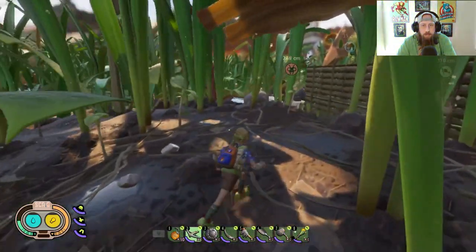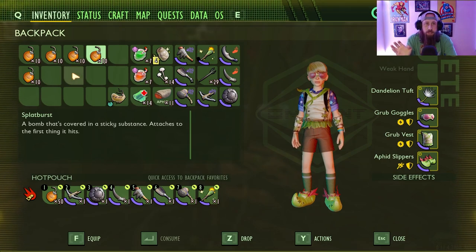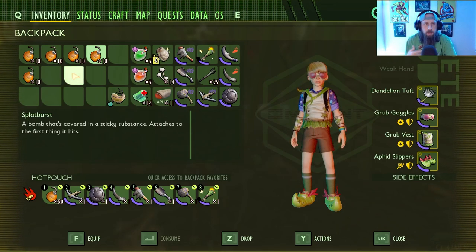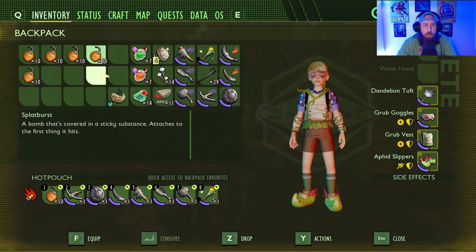Our weapon of choice is the splat burst. The issue with it is the throw can sometimes go completely out of left field — you'll be trying to throw it straight and it'll go the opposite direction. Using these is expensive, but the damage it does to roly-polies and ladybugs is significant because they're weak to smashing damage. Anything with a carapace or hard shell is going to be weak to this. We tried it on wolf spiders, stink bugs, ladybugs, orb weavers — and while it does well against wolf spiders, the ladybugs and roly-polies definitely didn't stand a chance. Most went down in two to three shots.